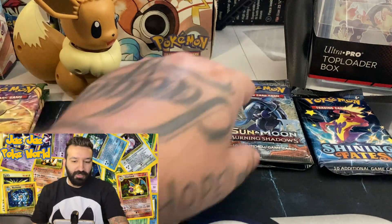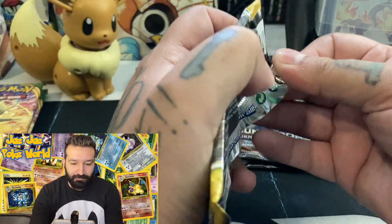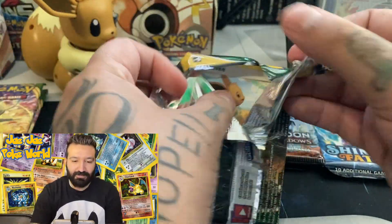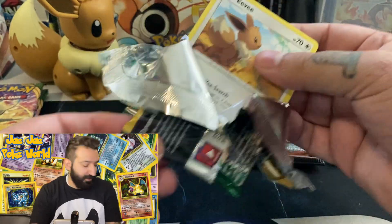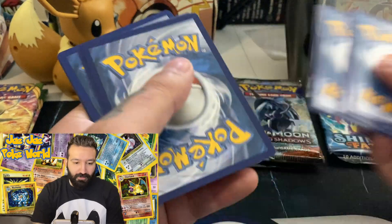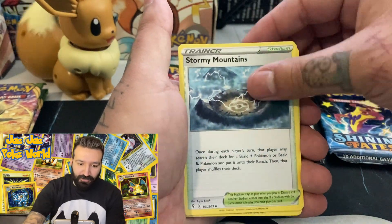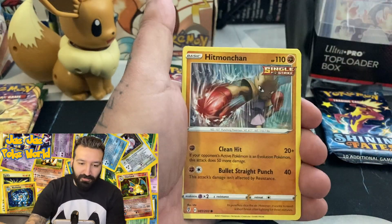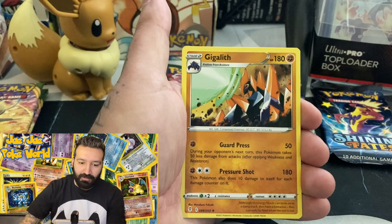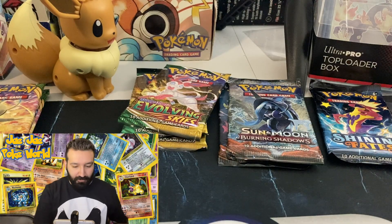Back to another Evolving Skies pack. Got the Eevee card right here. Lightning energy: Zubat, Digging Gloves, Stormy Mountains, Eevee, Cutiefly, Hitmonchan, Politoed, Sableye, Sneasel, and a Gigalith non-holo rare. So far we're sitting at three hits.